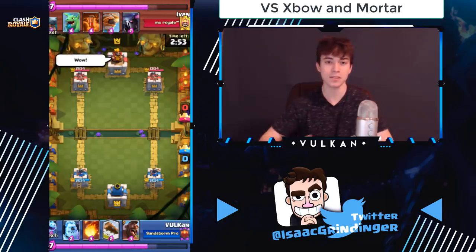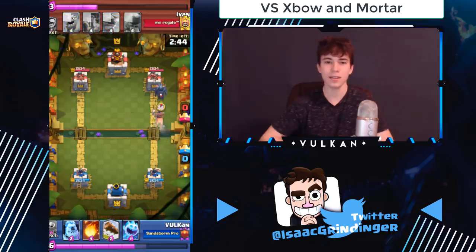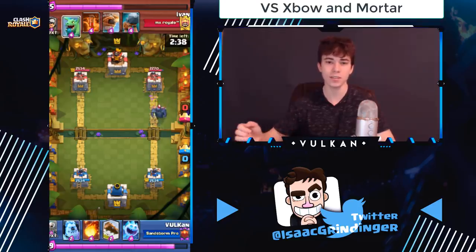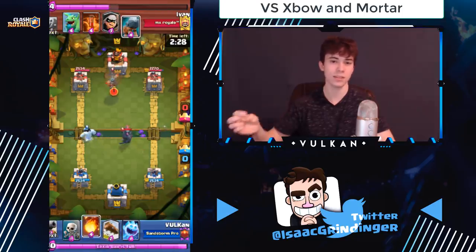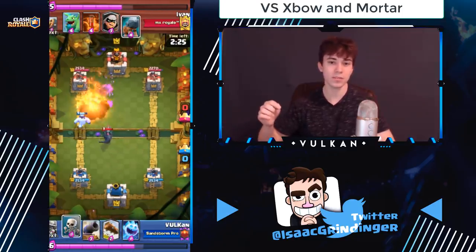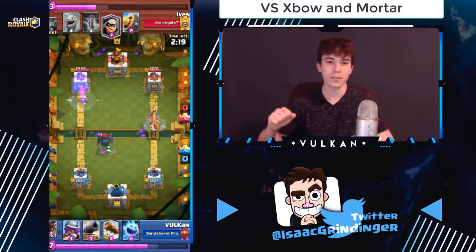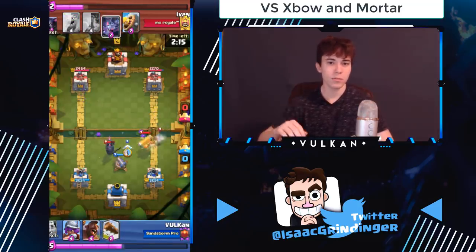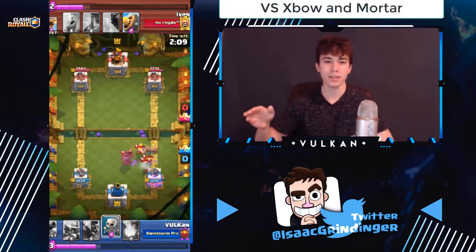Now some tricks about how to play against siege decks — expo and mortar. When you cycle your ice golem it's usually a good idea to cycle it same lane as the expo or mortar. This lets you get the ice golem down first as a tank for your musketeer — you wouldn't want to play your musketeer first to kill the mortar or expo because it would just out-DPS your musketeer and they can log it. But if you place an ice golem first, it absorbs the shots while you finish off the siege tower with the musketeer. You also don't want them to have enough elixir to fireball your musketeer plus ice golem.